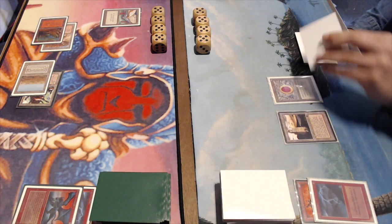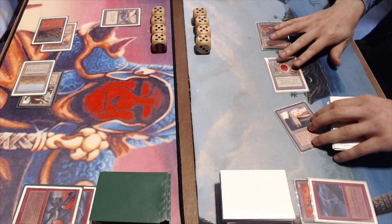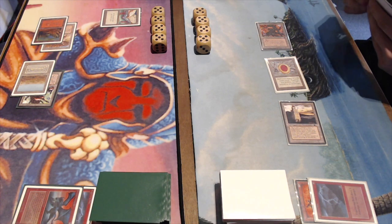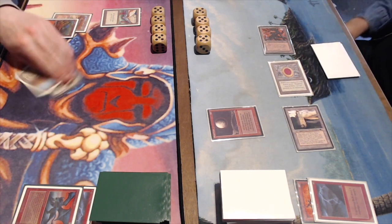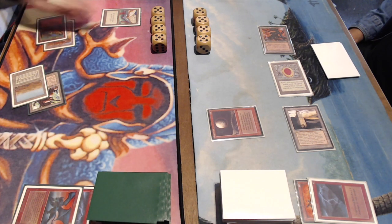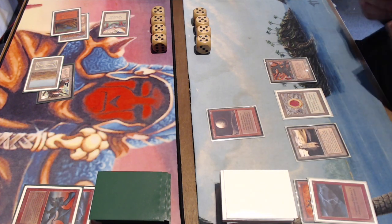I've got a bolt in hand — bolting the Gargoyle to clean up a bit. But I really need lands. The only good thing is Joop hasn't found a Disenchant yet to take care of my Mox Ruby. He finds a Scrubland. I then draw a Mishra's Factory and, tapping three mana, cast Blood Moon. My opponent now doesn't have access to any white mana, though he does have basic Plains so as soon as he finds one he'll be fine.